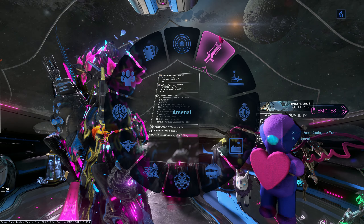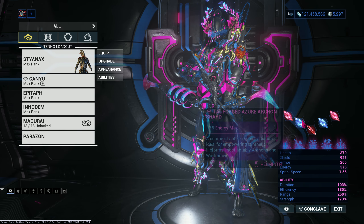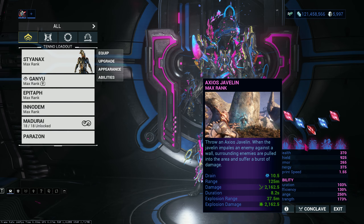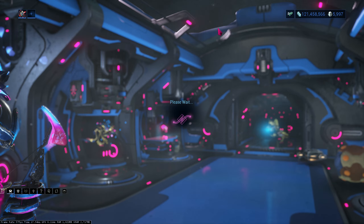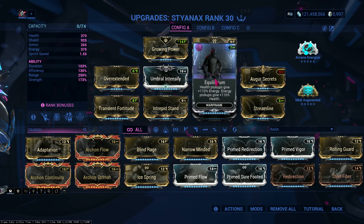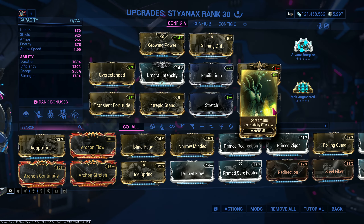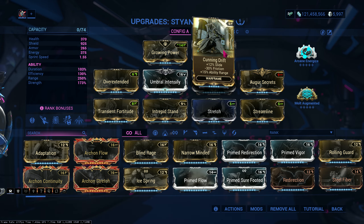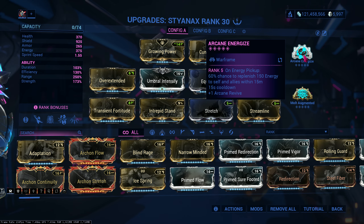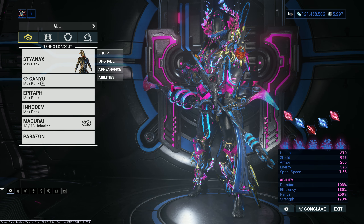So let's recap. Archon shards are duration, duration, strength, energy, energy. You can subsume Expedite for Javelin, but I'm not doing it because I want the javelin mechanic — but you can. The build: we're going for four power strength mods. Equilibrium and Streamline for energy efficiency and energy conversion. Stretch, Overextended, and Cunning Drift for range. And of course his most important mod — the augment — so you can survive way longer. Energize as the arcane and Molt Augmented. And yeah, that's the build for Stianax, guys. I'll see you guys next time.